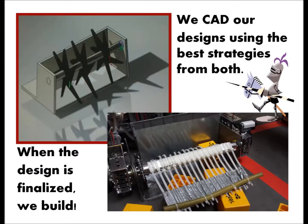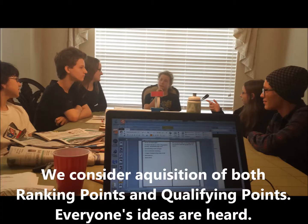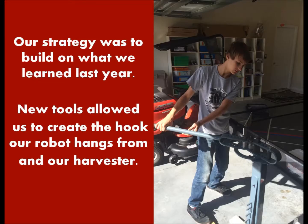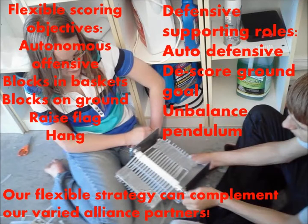Our linear slide lifts our harvester to score blocks, aligns the flag raiser, and allows us to hang. We designed our game strategy so that every meet we could score points in Autonomous, Tele-Op, and the Endgame to align with our alliance partner's strengths. Our strategy is flexible so we can help our alliance partner.